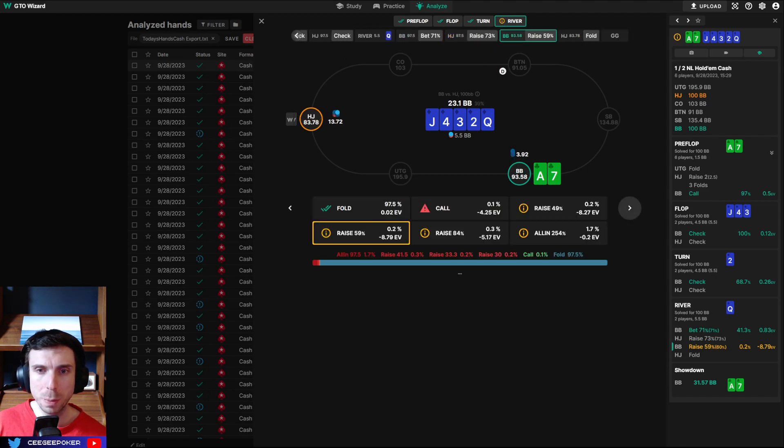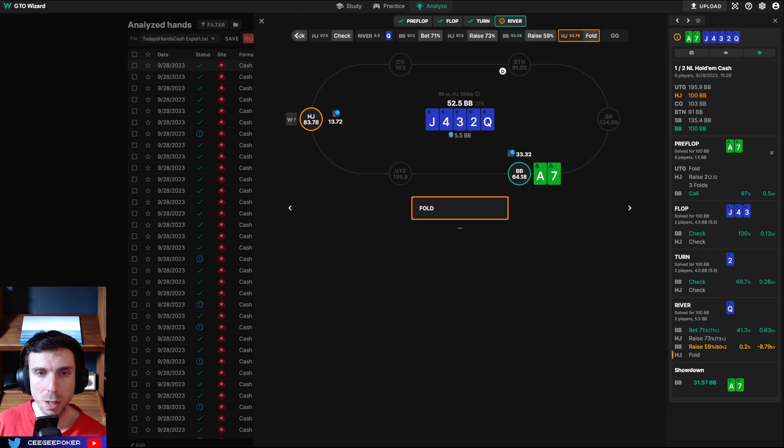Anyway, I go for a bet, villain raises the river. At this point I thought the pool is not going to be checking an ace down enough — they're just going to be capped at the river. So I decided to attack it, put in a three-bet, and that worked, but that's not very solver-friendly.